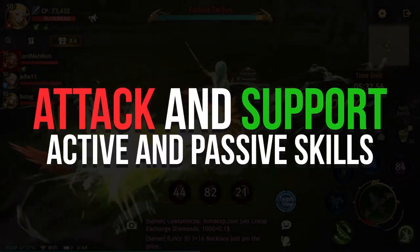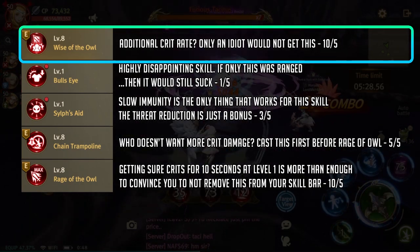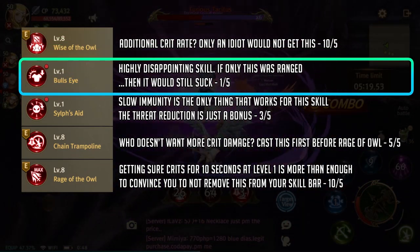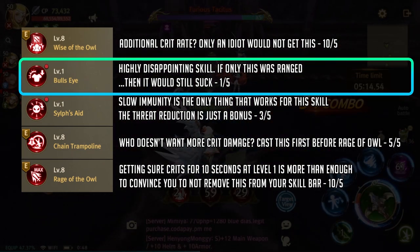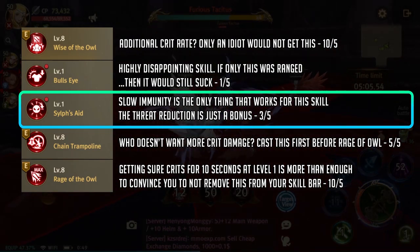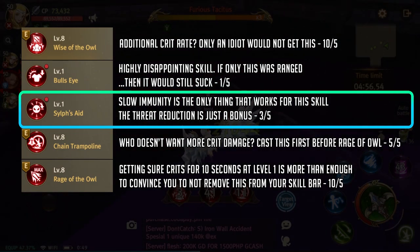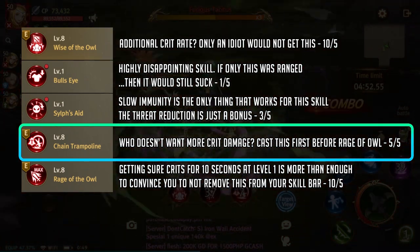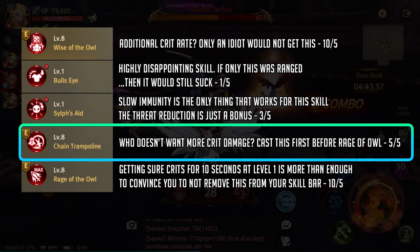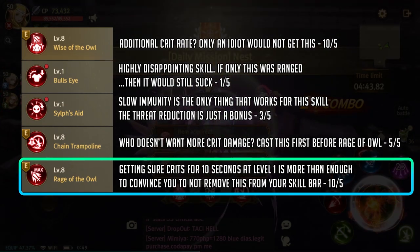Okay now it's time to head over to the roll skills. For your attack actives, definitely take wise of owl, chain trampoline, and rage of owl. For wise of owl, it is a crit buff — this is a no-brainer. For bullseye, if only the skill was ranged like the PC version it would be worth it, but it's not that effective as a roll skill so don't invest in it. Next we have sylph's aid — the only great thing about this skill is the slow immunity. For chain trampoline, it is another must-have skill if you plan to go full glass cannon. Cast this first before rage of owl and do the proper setup for unleashing your skills on those bosses. And for rage of owl — this is why bullseye is irrelevant. Getting guaranteed critical hits for 10 seconds is considered a blessing.